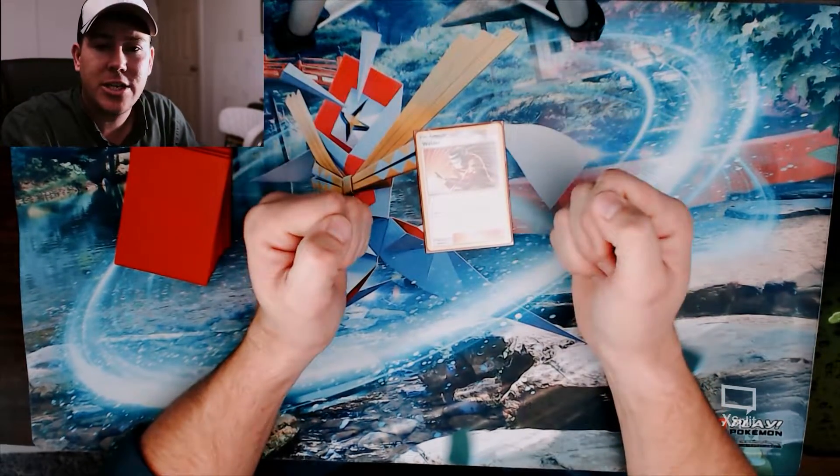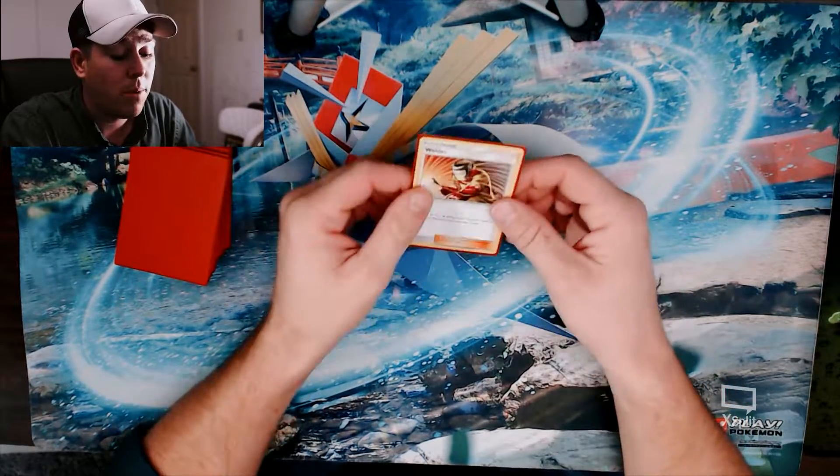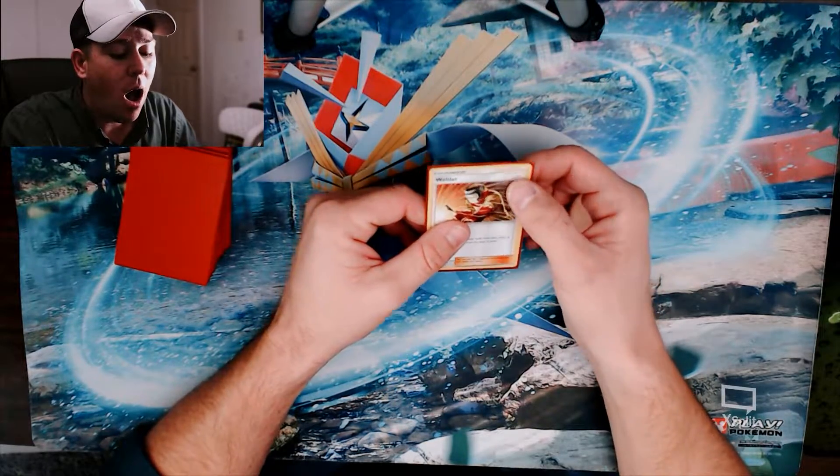This one allows me to attach two energy cards from my hand — fire energy — and draw three cards. It's really broken, that's really good. Most supporter cards are very good cards to play in your deck.